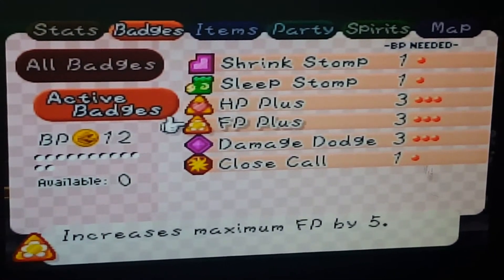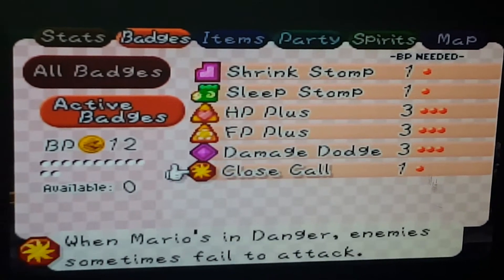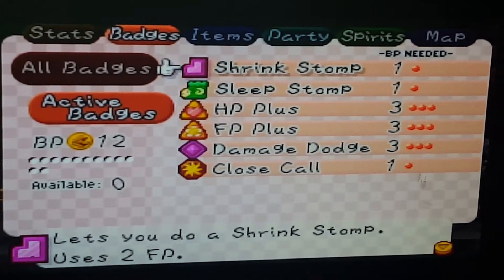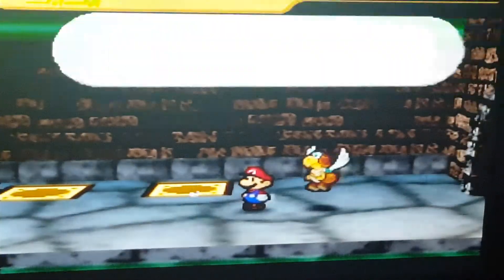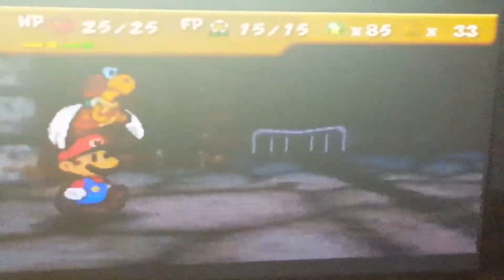HP and FP Plus for enhanced stats. I use Damage Dodge to reduce damage and Close Call in case I get in danger. I'm going to rely first on Sleep Stomp and then on Shrink Stomp. Electro Blooper is 50% weak to sleep and 80% weak to shrink, so those should prove beneficial in slowing his attacks down.